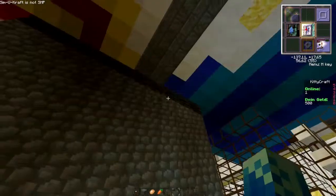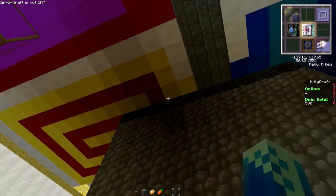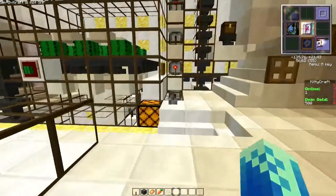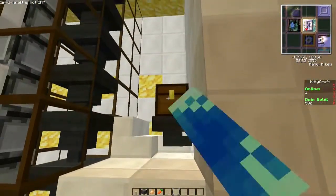Das Ganze hier unten nochmal mit einer Reihe Pistons versehen, oben eine Reihe neben Obsidian oder Grundgestein – völlig egal. Das ist halt nur, damit es ein Block ist, der nicht geschoben werden kann. Dann ist hier hinten ein kleiner Ofen versteckt.